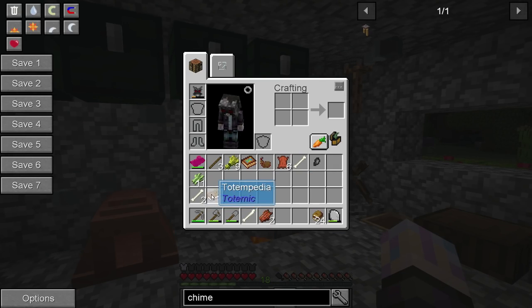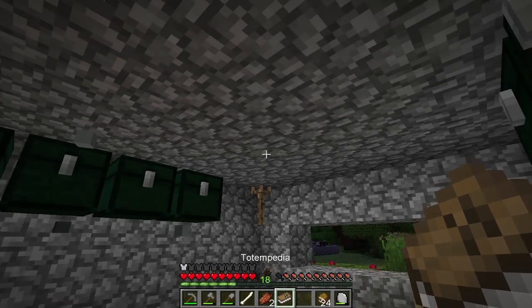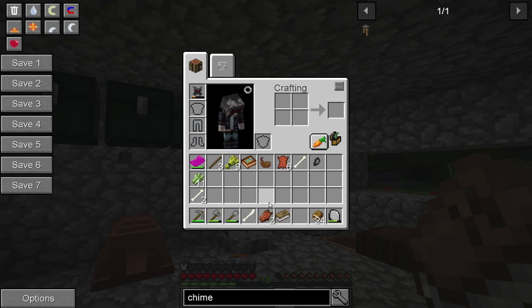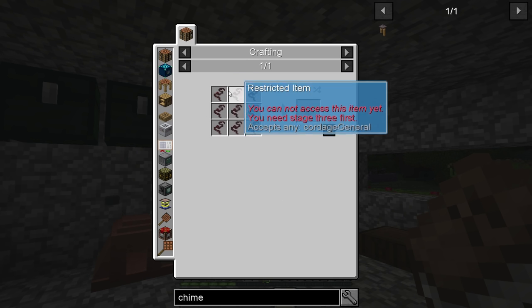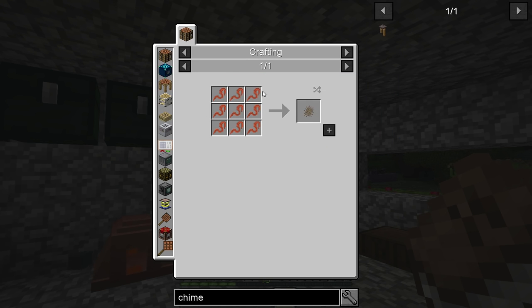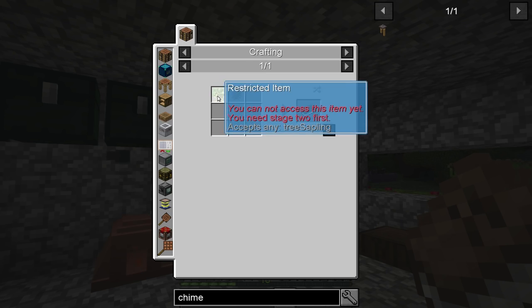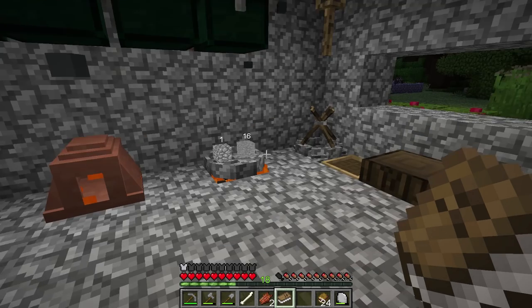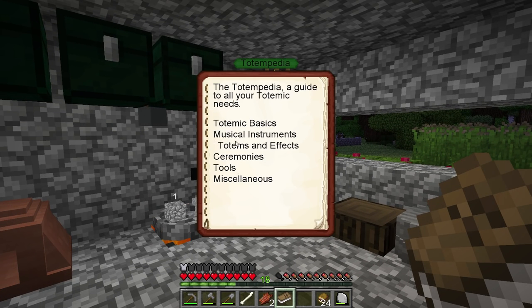I did go ahead and already make the Totemic book. After I made it, someone mentioned that after you do the first quest you get a book, so I'm going to end up with two books. But if you want to look at the book before you do the first quest, you have to craft the plant cloth - which is just nine twine - and any sapling, and you'll get your Totempedia.